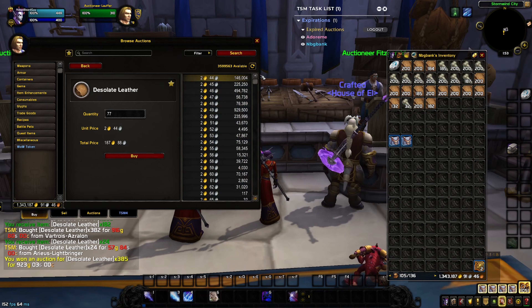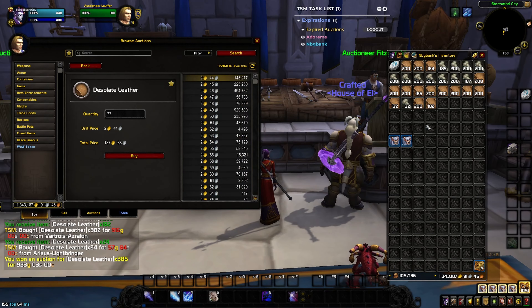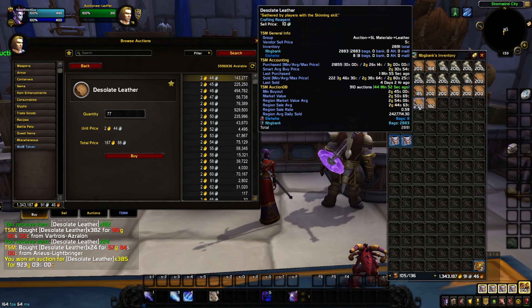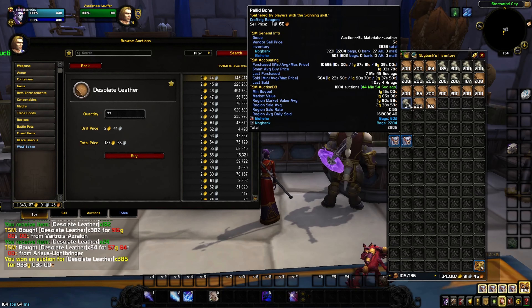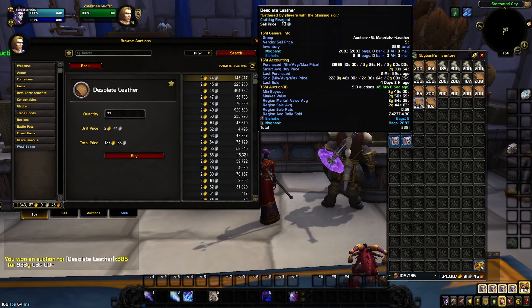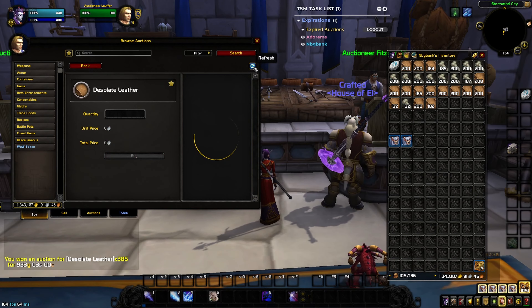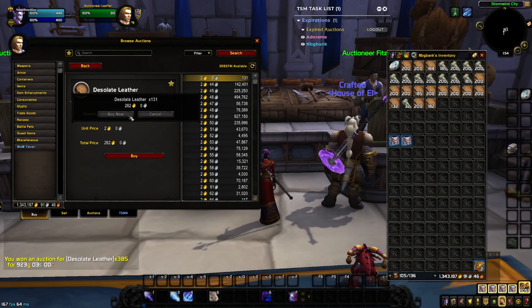What we need to do is figure out how much we need. I know from the spreadsheet that treads need six desolate leather, two bones, and two thread. So I need three times as many leathers as I have bones. I have essentially 2,800 bones, so 2,800 times 3 — I need 8,400 leather. Right now I have about 2,400, so I need to buy approximately 6,000 more. I know I can buy these at this price, and if I get lucky buying them at 2 gold a piece, it just adds up.